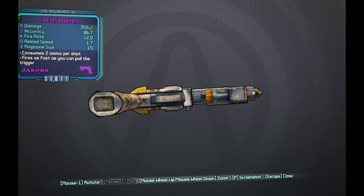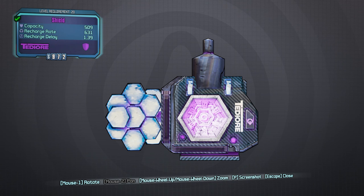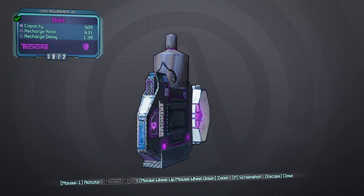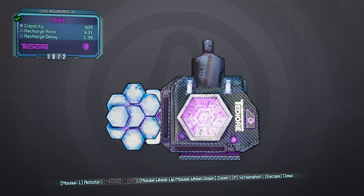All right, Reddick, you're up next. For the shield I pulled out, it is just called 'Shield' — as Waycrow stated earlier, it's a 509 capacity, 631 recharge rate, and a 1.39 recharge delay. Kind of sexy purple, got a nice little belt clip on the back and some weird plunger thing on the top. It's pretty badass looking as well as being a pretty badass shield.